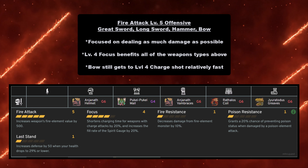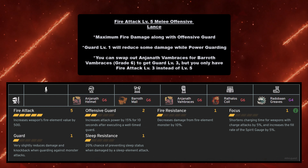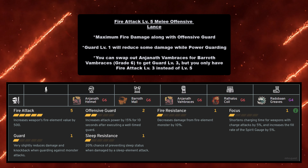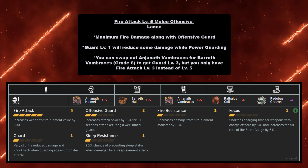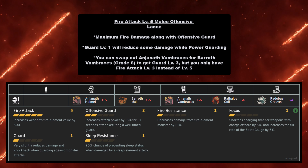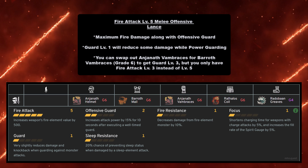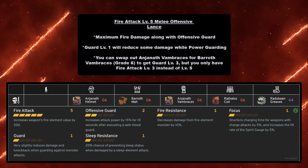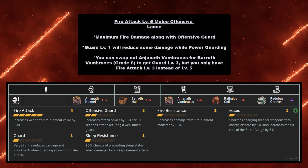Next we have the Fire Attack Level 5 offensive build for Lance — maximum fire damage along with Offensive Guard. You also have Guard Level 1 to reduce some damage while power guarding. You can swap out Anjanath Vambraces for Barroth Vambraces grade 6 to get Guard Level 3, but you'll only have Fire Attack Level 3 instead of Level 5. For this build you need Anjanath Helmet at grade 6, Barroth Mail at grade 6, Anjanath Vambraces at grade 6, Rathalos Coil at grade 6, and Radobaan Greaves at grade 4.